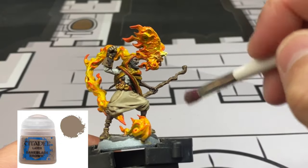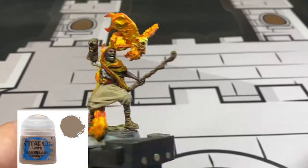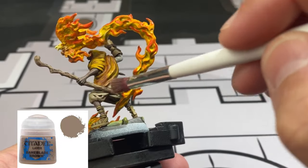With the second-to-last step approaching: Baneblade Brown, a little dry brush, just to bring that staff up a little bit. It's casting spells and killing goblins and orcs and everything else. God, I love it - just love it!